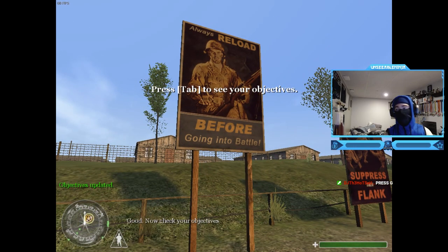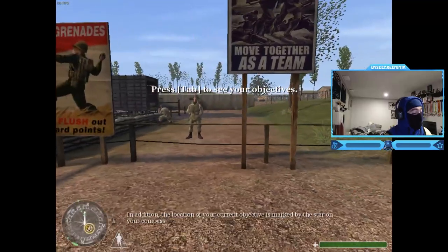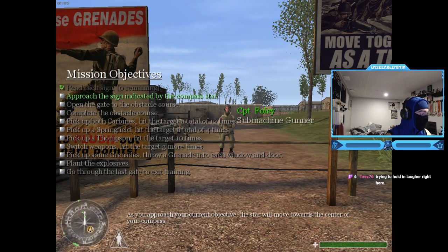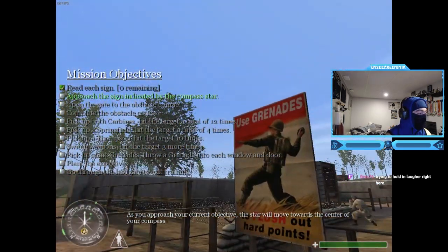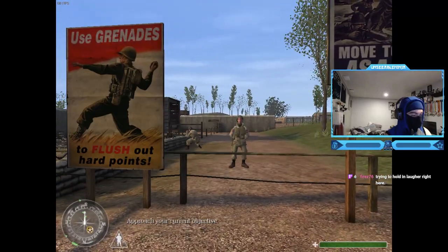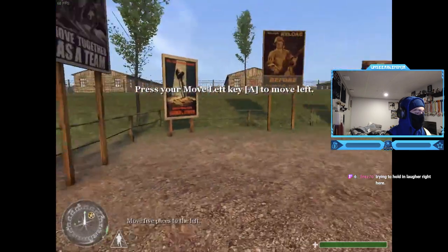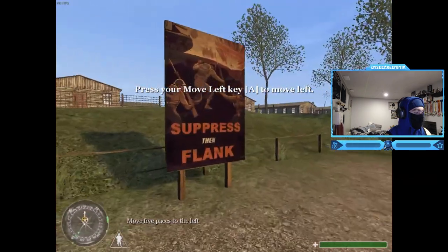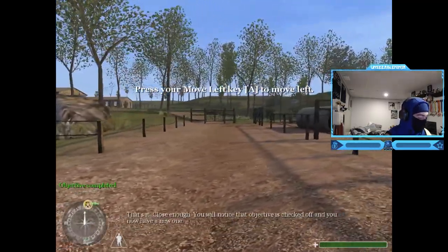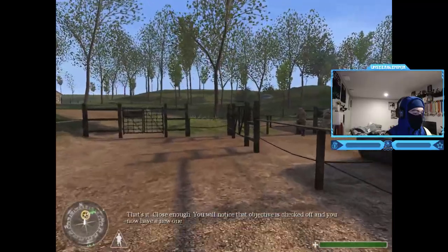Notice that your current objective is highlighted. In addition, the location of your current objective is marked by the star on your compass. As you approach your current objective, the star will move toward the center of your compass. Approach the sign indicated - the compass star moved. Move five paces to the left. That's it, close enough. Your objective is checked off and you now have a new one.